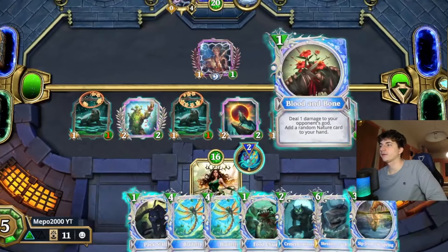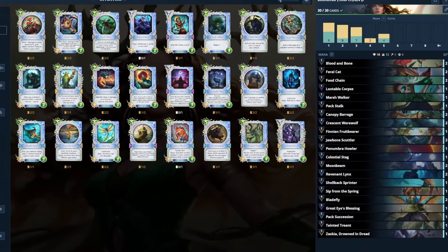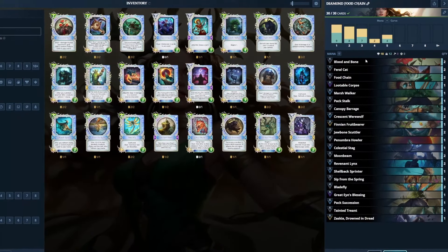In today's video, I will show you the shiniest deck you have ever seen in Gods Unchained. A fully composed diamond deck - 30 out of 30 diamonds. Literally the best deck to flex on your opponent. And which deck to meme with, if not my best meme deck? Food Chain.